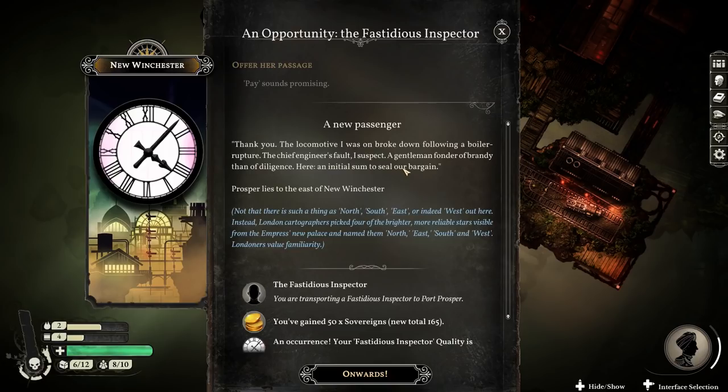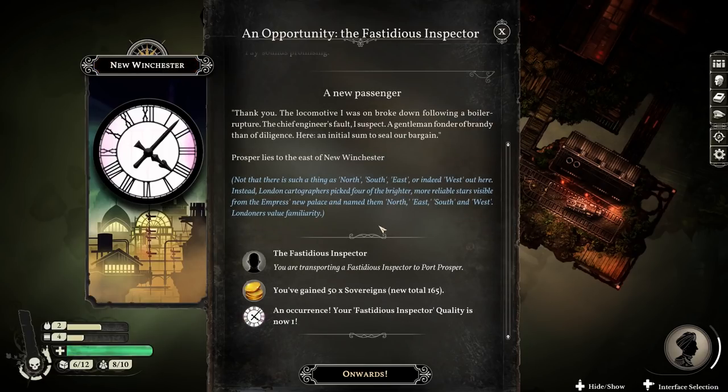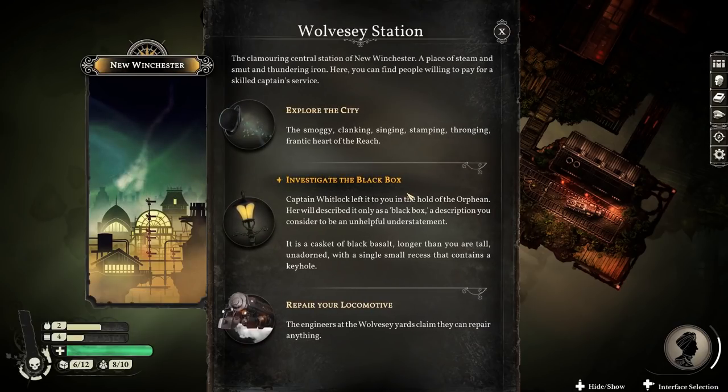Here is an initial sum to seal our bargain. Port Prosper lies to the east of New Winchester. That's not always going to be the same - in different games that'll be in a different location. And it does explain that in space, north, south, east, and west makes no sense - but just go with it. So we'll earn some money by doing that. She's not taking up any real space, I don't think.